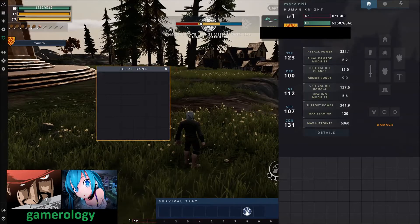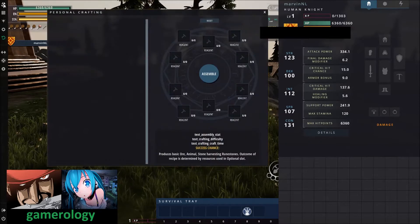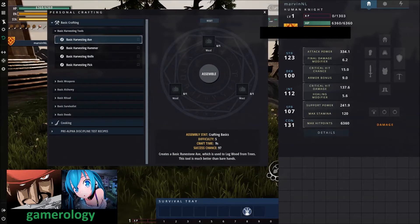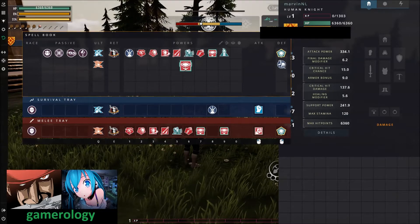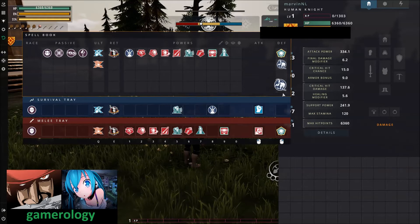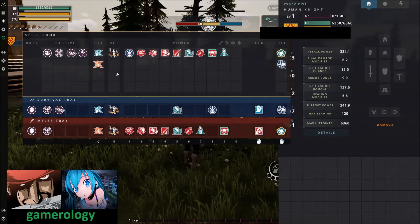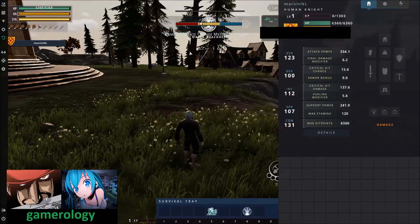If you press I on your keyboard you will open up your inventory. Here we have the crafting tab, your spirit bank, and I already have some items in here which I will go into later. Here we also have the skill bar — you can literally drag where you want your abilities. It's completely customizable and you can put abilities in any bar you want.